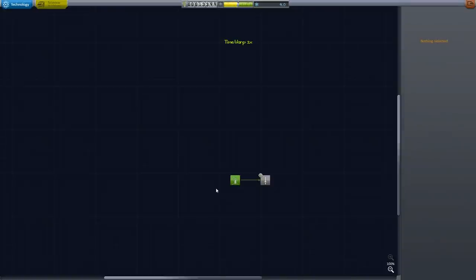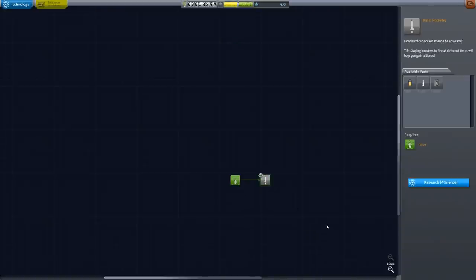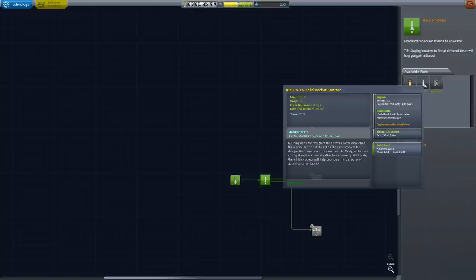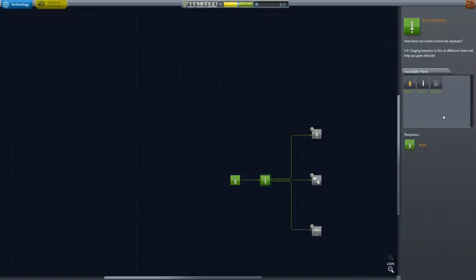Well, first thing is we've now been able to unlock the next node, which gives us basic rocketry. This gives us the Pot 1 battery, which does not contain a potato. We have some more solid rocket boosters, which can only attach radially. And we now have the press mat barometer. Yeah, we've got that. The next set of nodes kind of starts to differentiate a little.